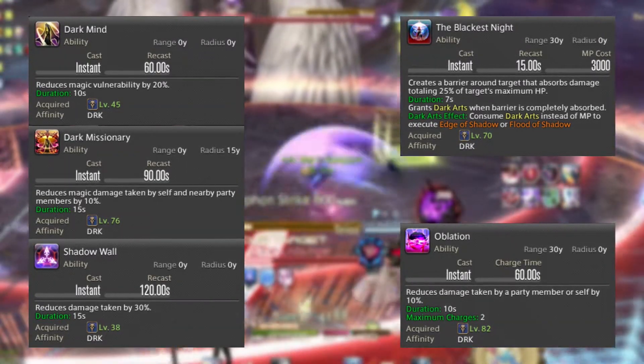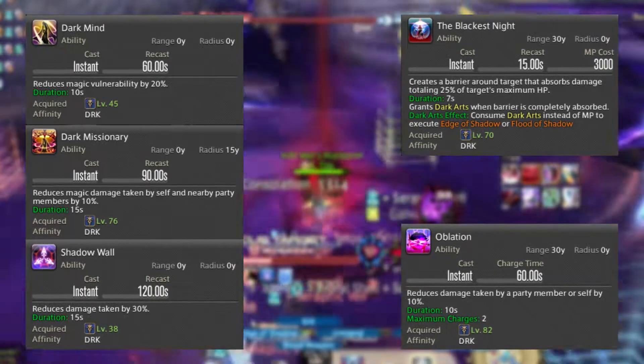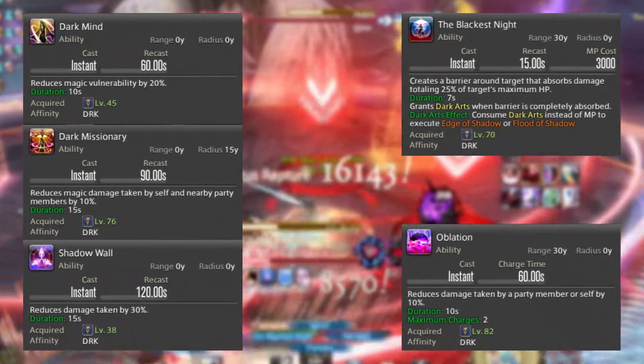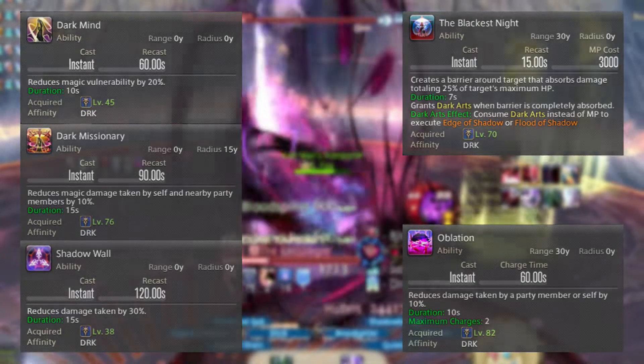Upon shattering, you're given a Dark Arts charge allowing you to use Edge or Flood without the MP cost. Last but not least, we have Dark Missionary, a party-wide defensive cooldown with a recast of 90 seconds that lowers magic damage taken by the party by 10% for 15 seconds.